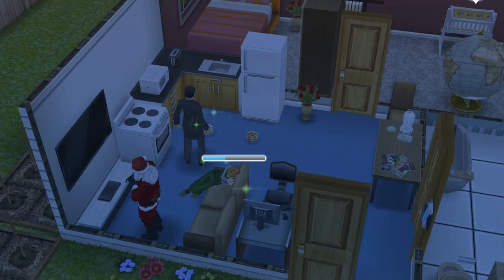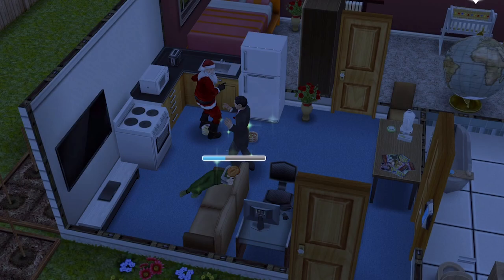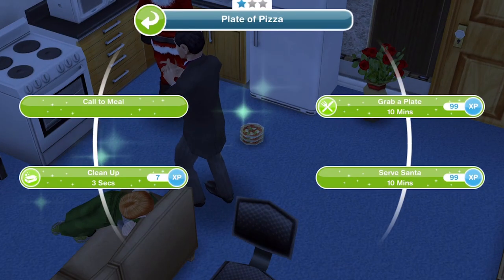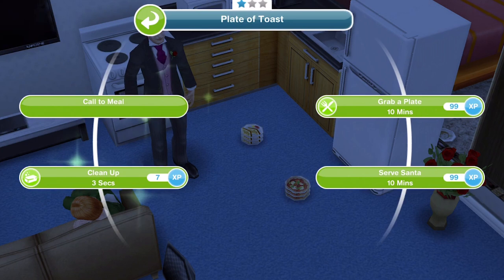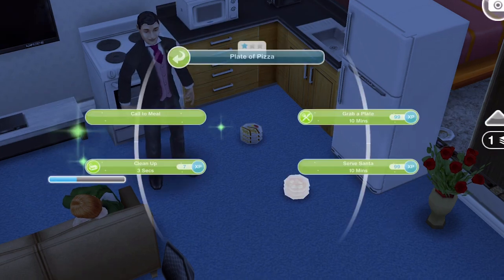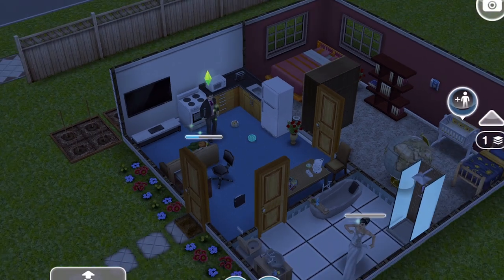The next thing we need to do is to serve food to Santa. Santa is beaming at the pizza your Sim just plated up — serve the pizza to Santa. You can click on any plate and it will say serve to Santa for 10 minutes. It doesn't really matter — click on anything and just serve to Santa for 10 minutes.